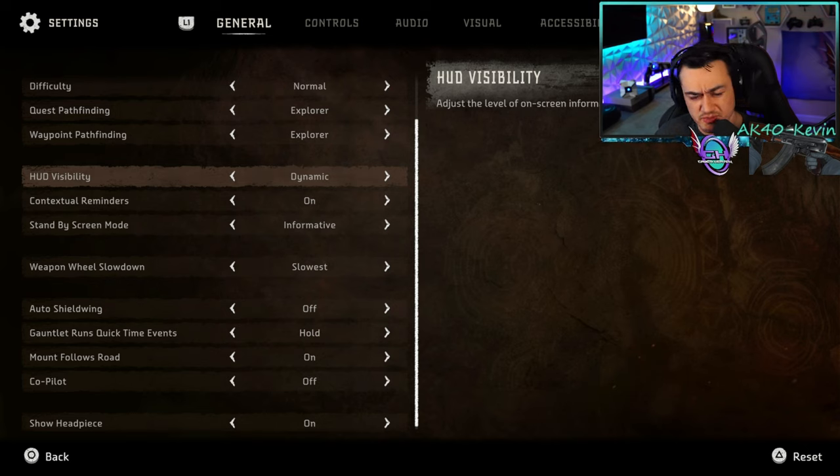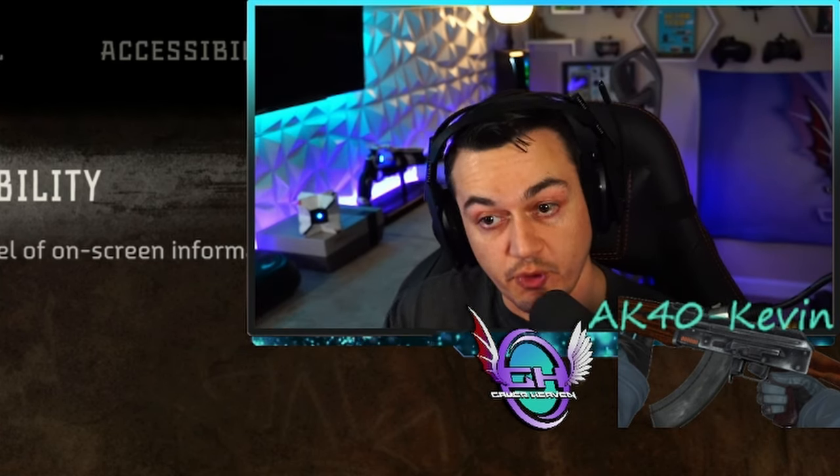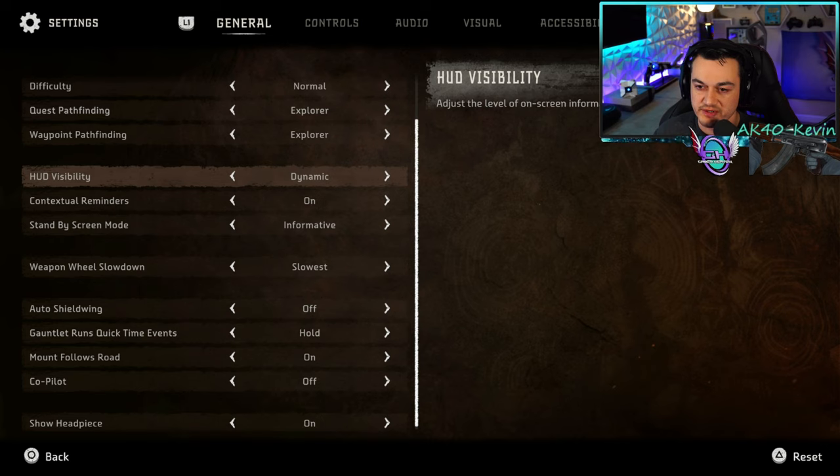Same thing with HUD or heads-up display visibility — I would leave it on dynamic. What this does is, after a few seconds, hide or minimize everything on screen except the bare essentials, and then simply swipe up on the touchpad to open your full heads-up display. This keeps things looking really beautiful on screen, which is especially important if you are a streamer or YouTuber capturing gameplay.